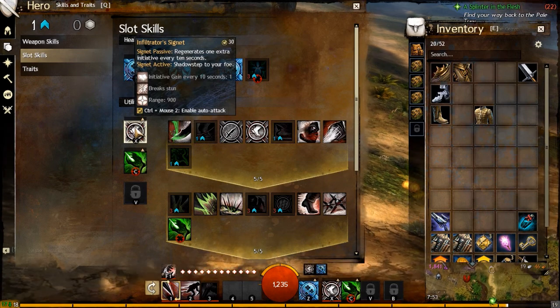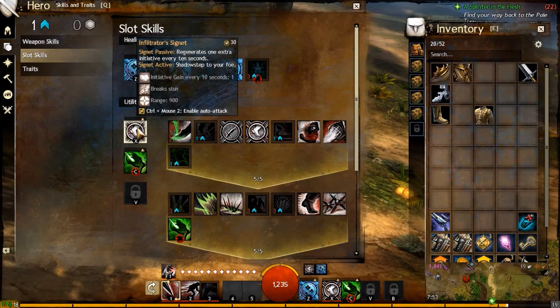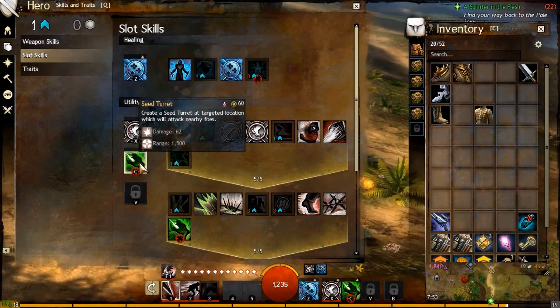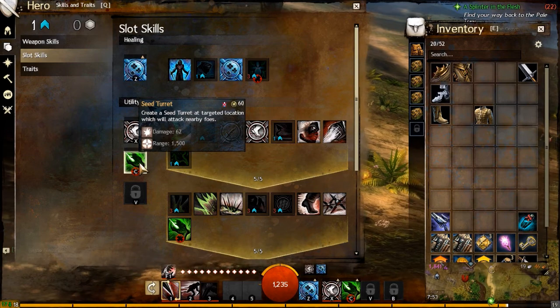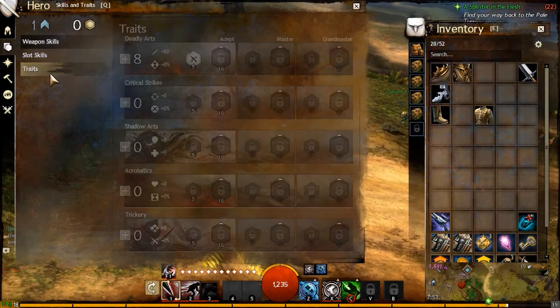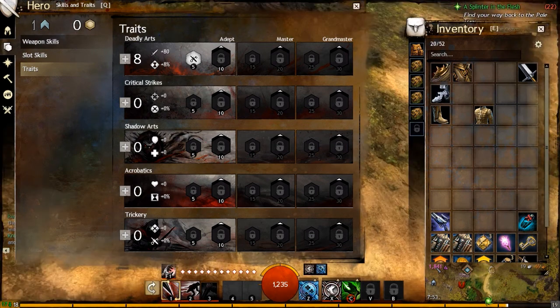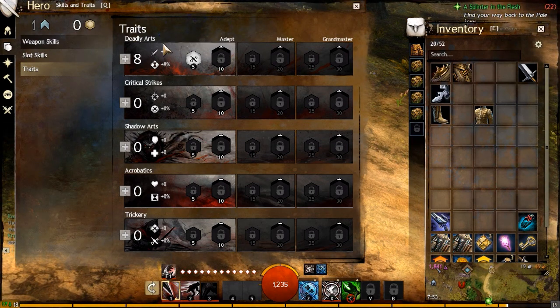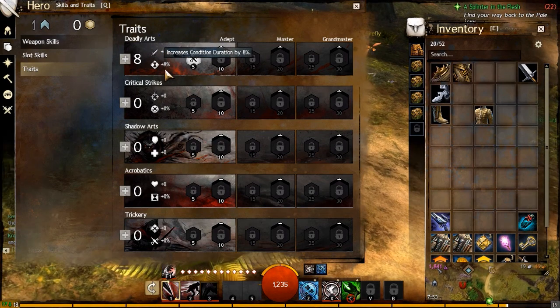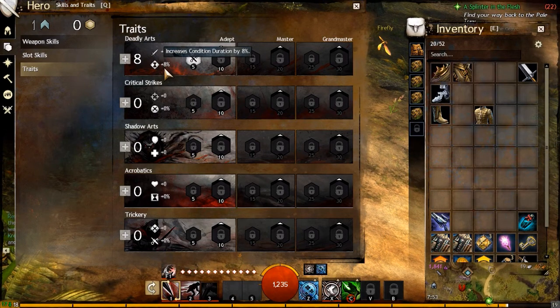So what skills did I pick? I picked this one because it gives me more initiative every now and then, which is always a good thing. And the C turret, which might be able to take the enemy's attention off me — if not, at least it'll do enough damage, I'm sure. Now there's also traits, which are sort of like talents. I went for Deadly Arts because it gives more power and condition duration, which I assume is the various debuffs that you actually put, like bleeds and slowdowns and stuff. Quite useful in my opinion.